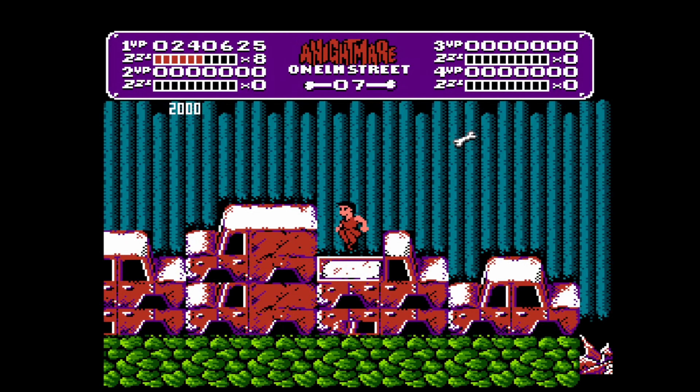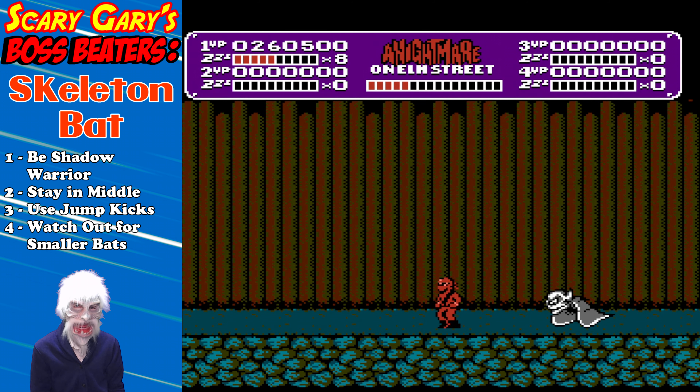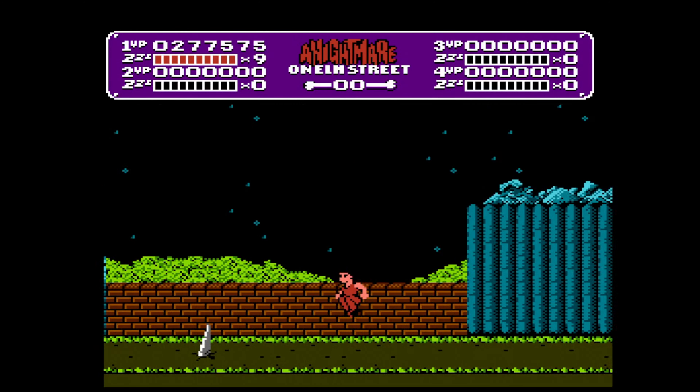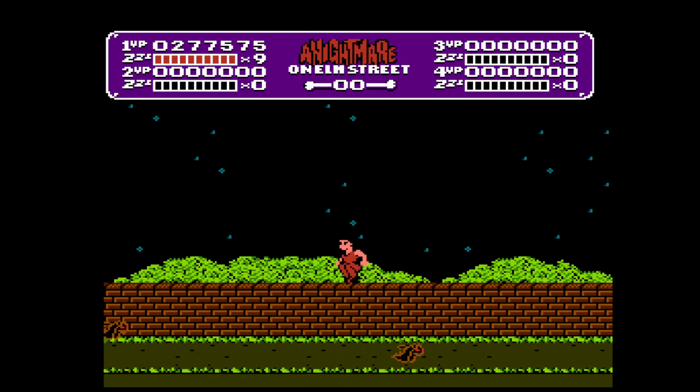First damage — Gary, boss beaters. The skeleton bat: once again we want to be the shadow warrior. Similar strategy to the last time we fought Freddy's hand unchained — stay in the middle, use those jump kicks. This time we have projectiles, the smaller bats, so watch out for them. Have those reaction speeds up and you will take them down. I should mention you can take four hits before you lose a life. We have eight lives right now, so we're pretty healthy. Every time you beat a boss, your hit points get topped off again, so we can take another four hits before we die.